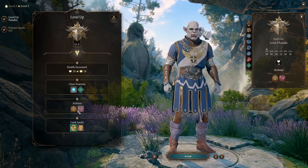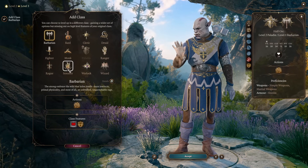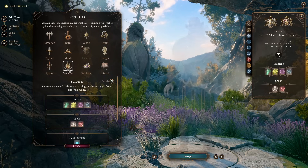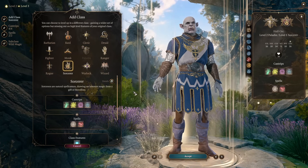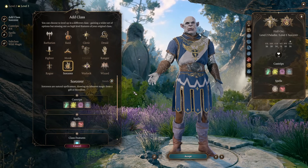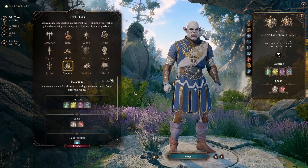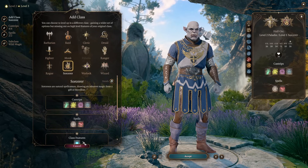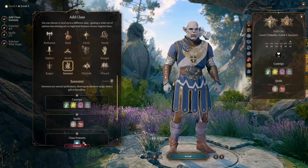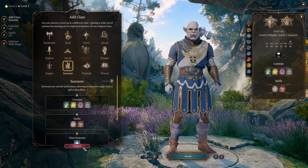There are two ways. We can instantly switch to Sorcerer — the idea of this build is to get a lot of Sorcerer levels to get higher spell slots, which gives us the ability to upcast our smite to max levels for a crazy amount of damage. You can do it from the start of the game, but at level 5 you will lack unique ability and power, in my opinion.